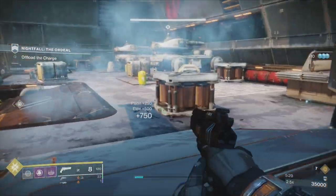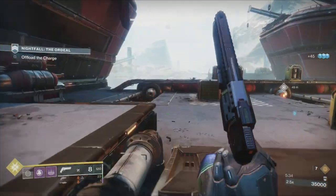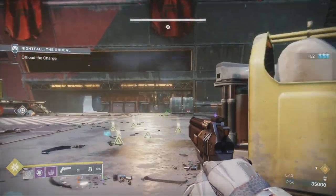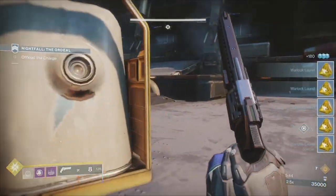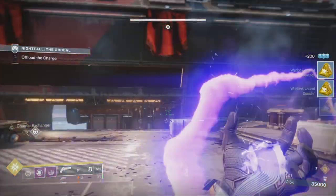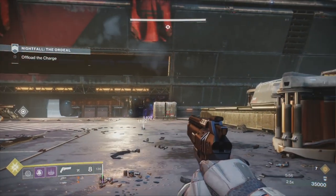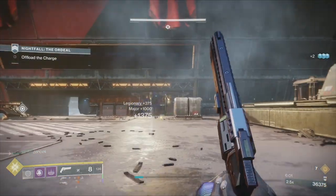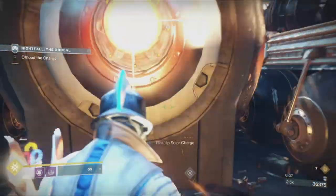Once you take the Scion down, it's just you and the elite. We're looking for ammo — we're pretty good for special. I'm going to use grenade as much as possible; you need to utilize everything in your inventory. That's this area done — grenades are your friend.